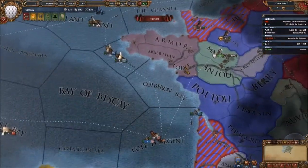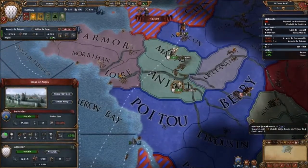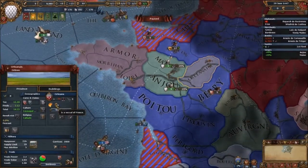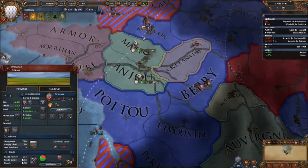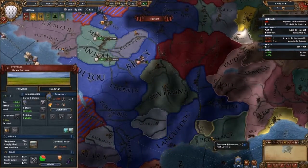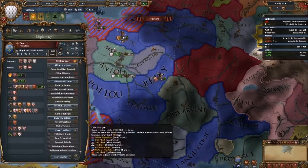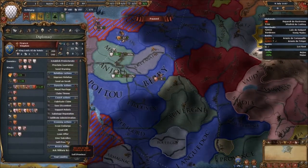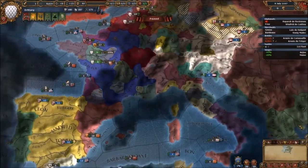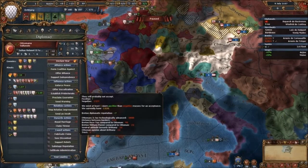We're doing this — halve the army and go there. We're not going to be able to get down to actual Provence, we'll have to stay up here. France won't give us military access — French opinion of Brittany is bad. Ottomans, how's it going with you? Not bad. We're at war, negative opinion.